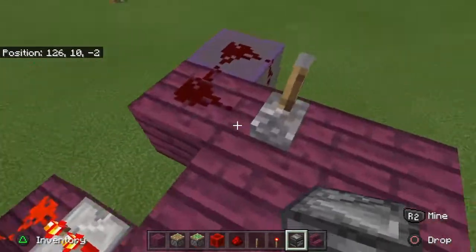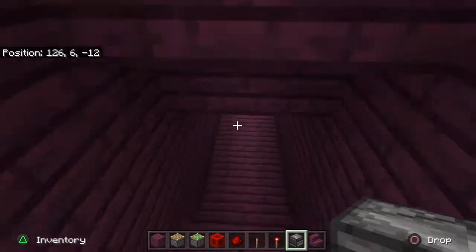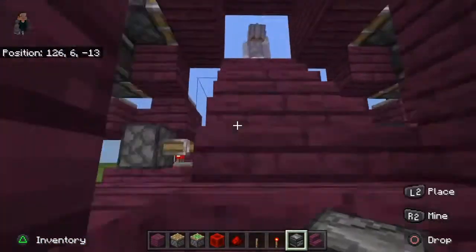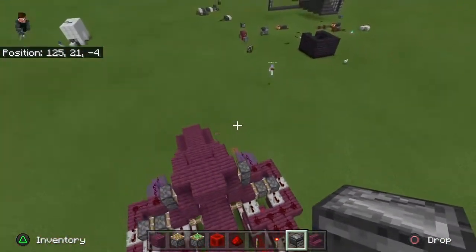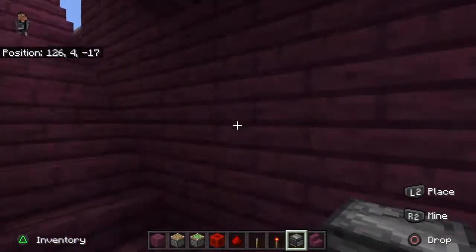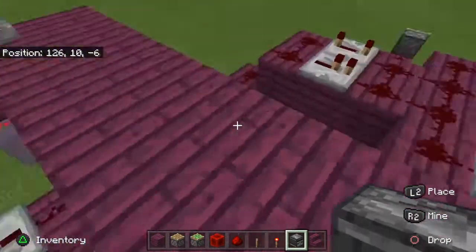So you just have your wall, flick a lever, and you go down — it can be pretty much whatever you want. I think it could be like a wine cellar. This looks like a wine cellar. The reason there's no blocks here is because I was just testing to see if that would break it.